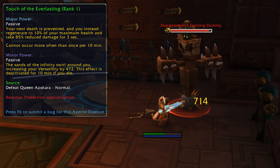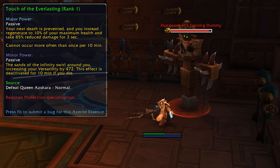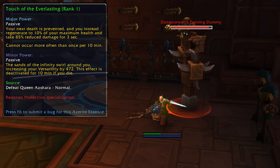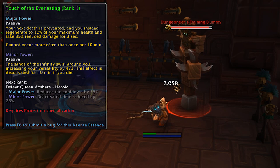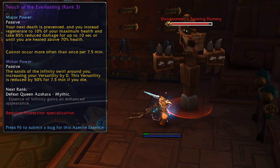The very last essence is the Touch of the Everlasting. This one doesn't really have a cool animation, which is a bit disappointing, but it is a free get-out-of-jail-free card for your tanks. This is another Queen Azshara award, so rank 1 comes from normal, rank 2 from heroic, rank 3 from items looted from Queen Azshara, and rank 4 from Queen Azshara on mythic difficulty. You can see a tiny swirl of Azerite around your character if you proc the death thing, but that's probably the least exciting animation of the lot.